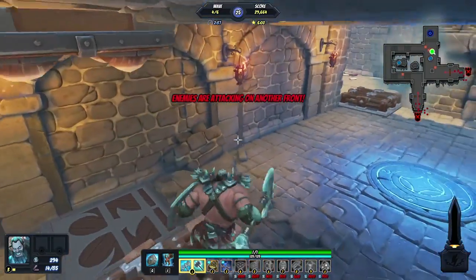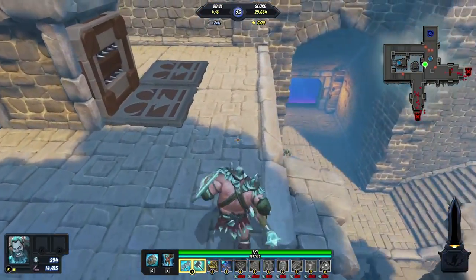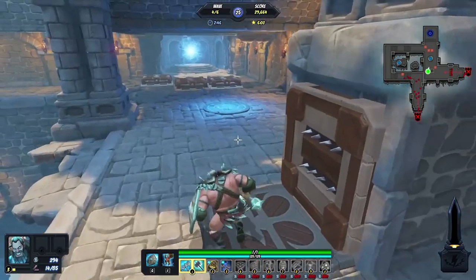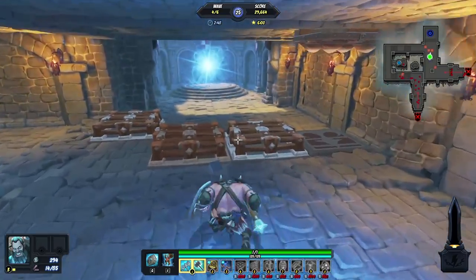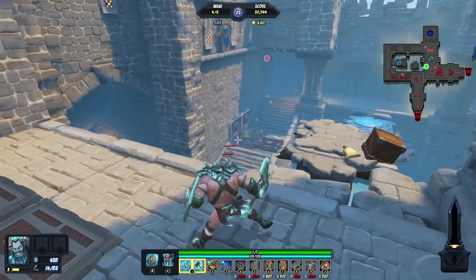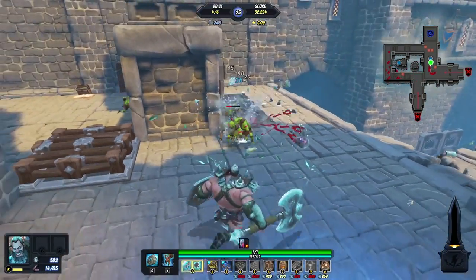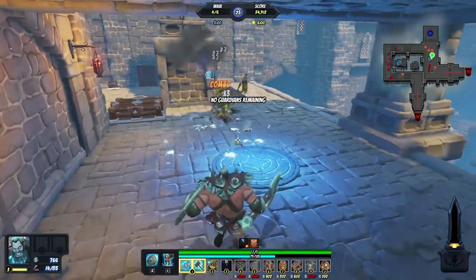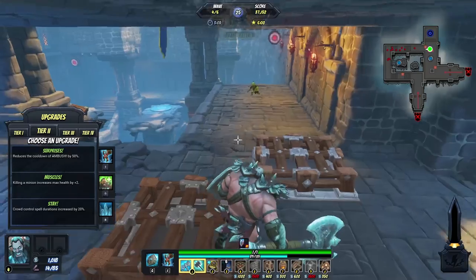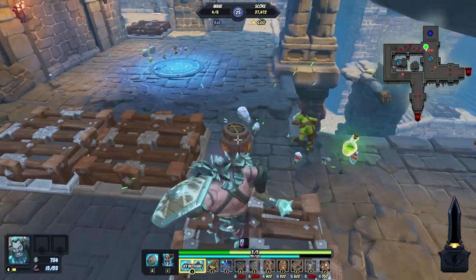I'm going to mainly fight up here now, pretty much for the rest of the waves. Got a few traps down there that will help us out, and we'll load up some more around here as well, just in case they push all the way out — they definitely will. There's not enough traps down there to deal with all of that side. Okay, killing increases by two — that's the one we're after.